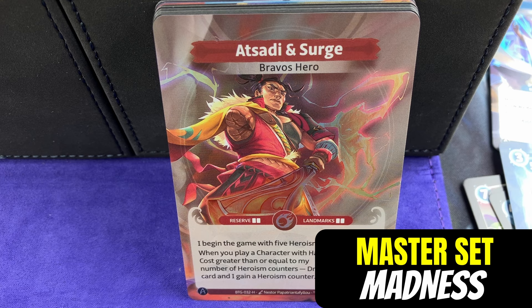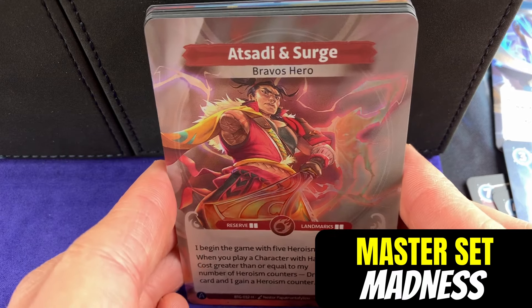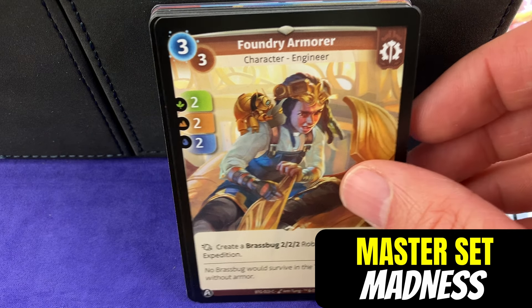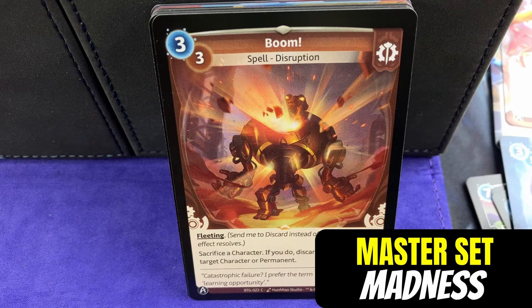Next pack. Braavos Hero - it's Soddy and Surge. Very cool Surge here. The foil on Surge looks really good. I love that they added these foil cards in there just to give you a look at what foils will look like in the future if you're deciding to foil your cards. Cool, Tiny Djinn.